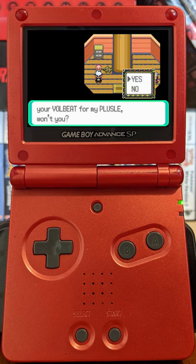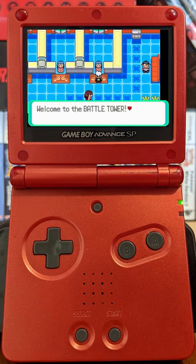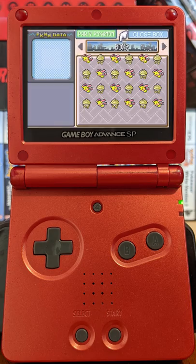Next, we trade this guy a Volbeat for Plus as the Plusle and erase all his moves but Growl. Using the Battle Tower, we can clone the pair multiple times, arranging them in a checkerboard pattern in Box 1 and 2.